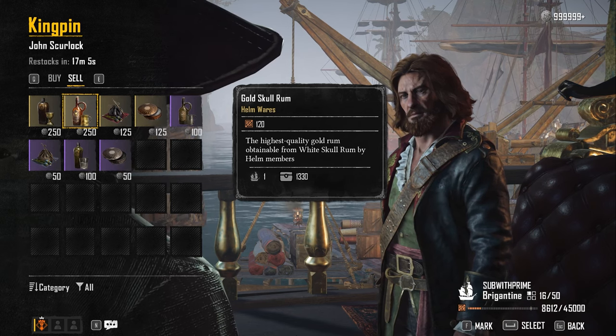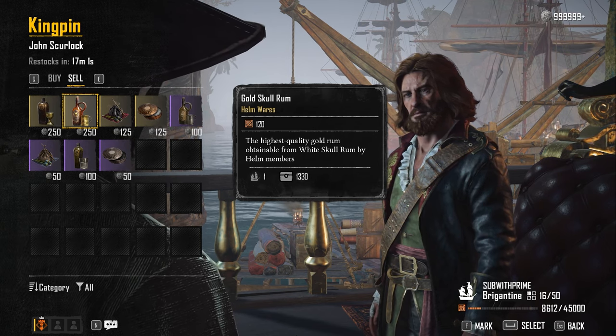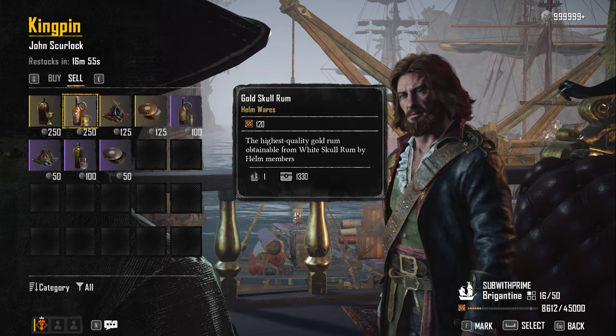Move all the rum and gin you don't need into your ship's cargo, then go talk to Skurlock. On the left you can see the silver price you get for each product that you make. I'm also carrying some opium and snuff, so you can see that it's not worth selling it to him.